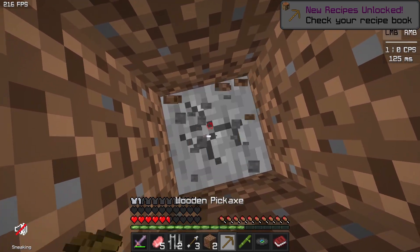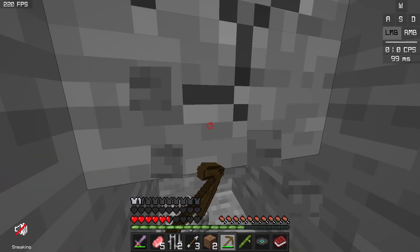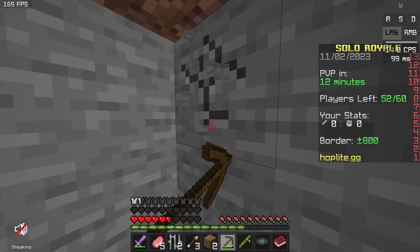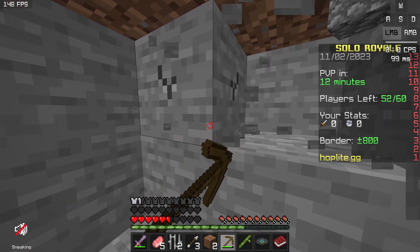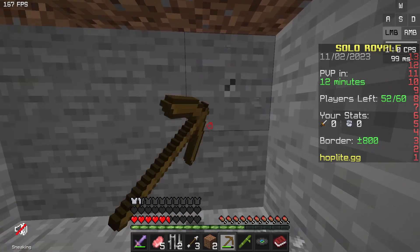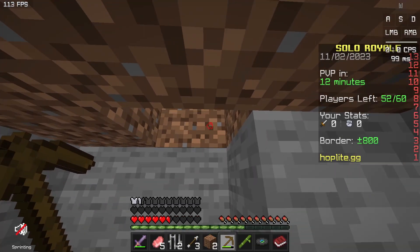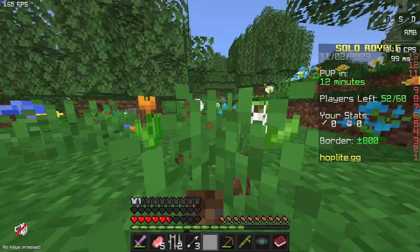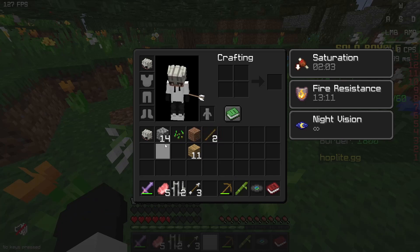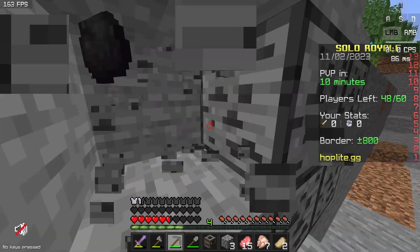I need blocks. I'm going to have to get some sort of stone tools. I just turned on my scoreboard — I should probably make that way smaller. A border plus 800, and PvP starts in 12 minutes. So right now this is just a preparation period. This reminds me of a UHC game mode on Hypixel — where you have a preparation period. That's enough food — finally got a coal, we are going to need this.